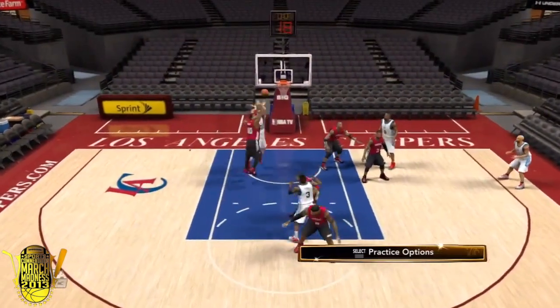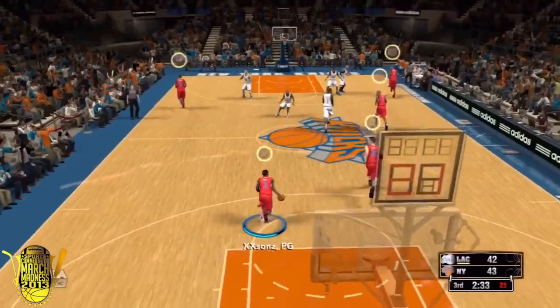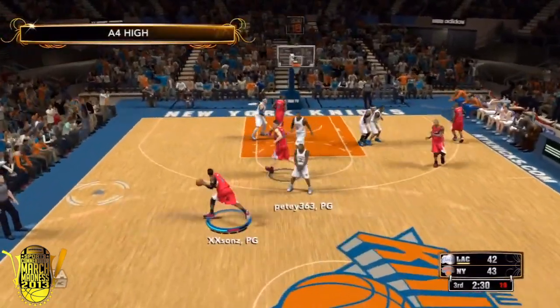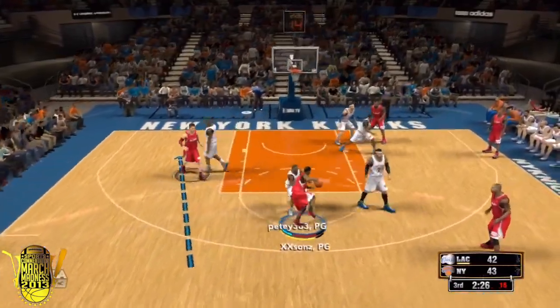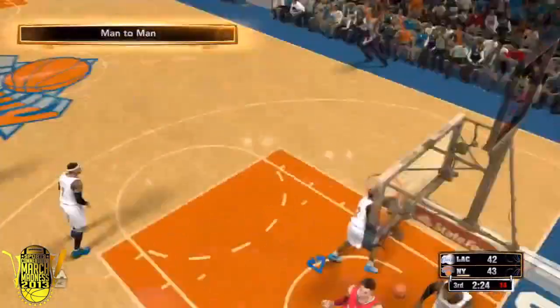So there are many options, but let's see how this play works in online ranked matches. You'll see me here playing against the New York Knicks, which is a beast team especially in 2K, and I'm going to throw the alley-oop to Blake Griffin and he slams a nasty one.